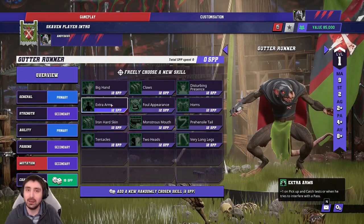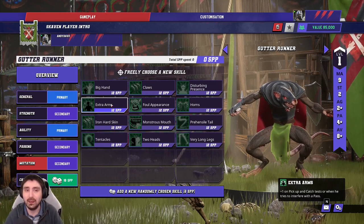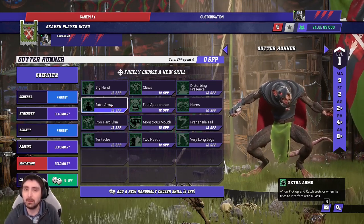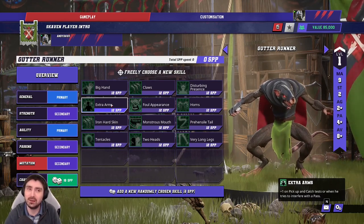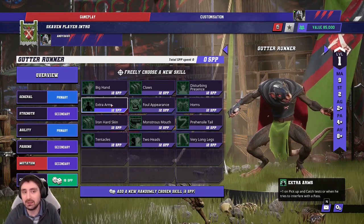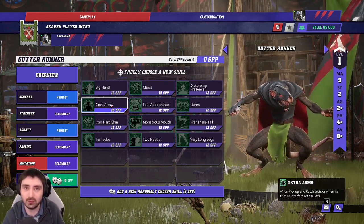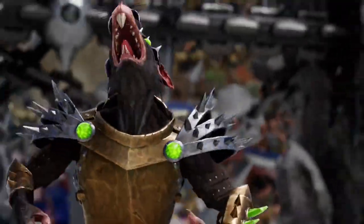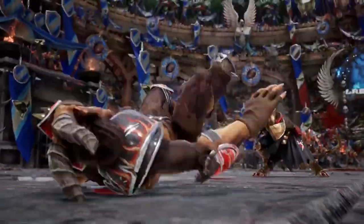Extra Arms, Two Heads, Sidestep, Sprint, and Sure Feet give you your five basic skills for an absolutely menacing one-turn Gutter Runner. Combined with the Rat Ogre blitzing with Juggernaut — pushing people back around 90% of the time — your runner is in scoring range and can just score. This makes scoring a one-turn touchdown very reliable.